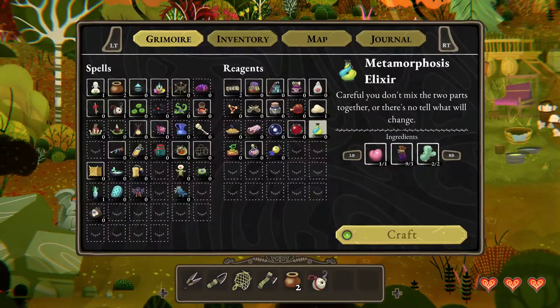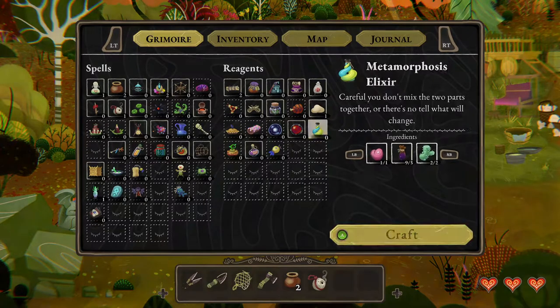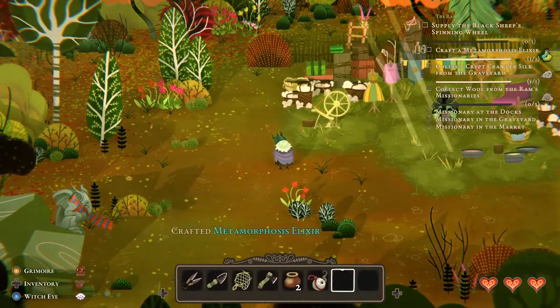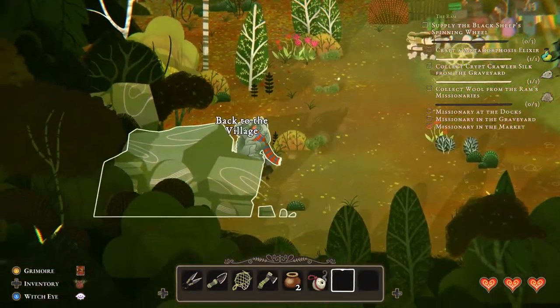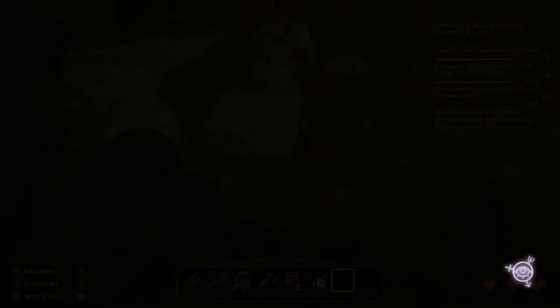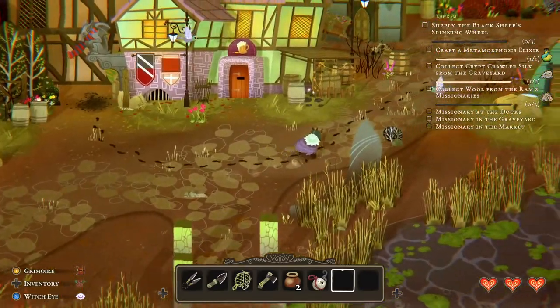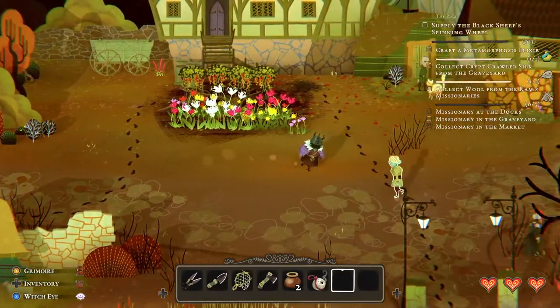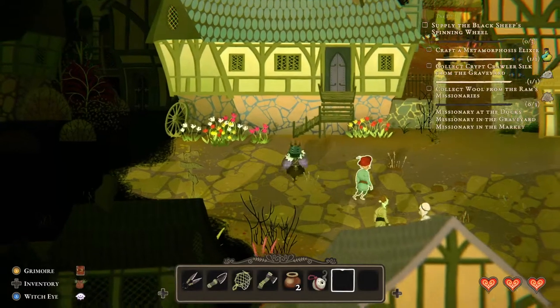Welcome back to Make Way for Cat! So we need to do the metamorphosis potion again, which we've got. And now we need to get... we have the spider silk. We just need the wolf and the ram missionaries. Easy enough, I think. I don't know where the one in the market is, but I'm sure we'll run into it.